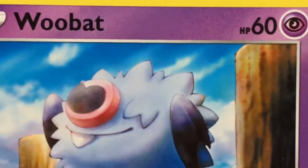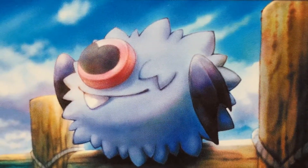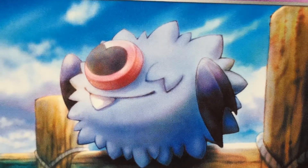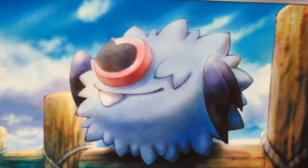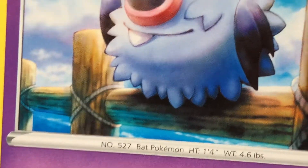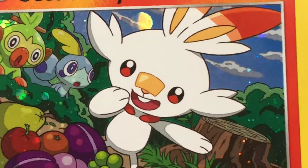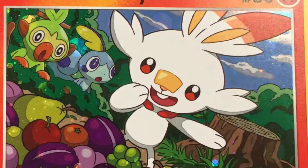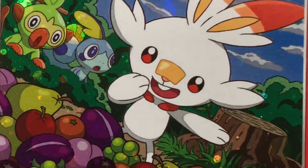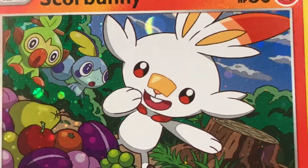And then we have the Woobat - Woobat looks like a flower, like a snowflake, like a cotton ball. His nose looks like Splink's nose - bat Pokémon, okay, he's a bat. And then we have Scorbunny, which is the promo card. I think this is my favorite one in the whole set - the Scorbunny. Very cool.